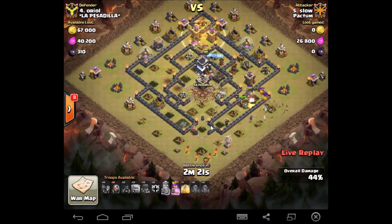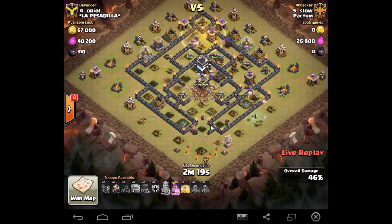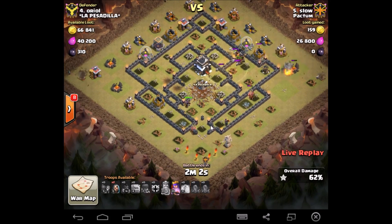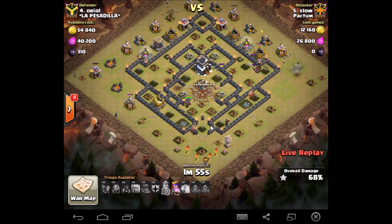Second heal down, right up there by those defenses. His hogs got a little bit of a split but I think it's going to be okay — he's got another heal. Just a few more defenses left and his hogs look like they can take care of that pretty quickly. Once that cannon goes down, the mortar will turn around and start beating on those skellies. And this is a 3 star. Very, very good job by Slow here.